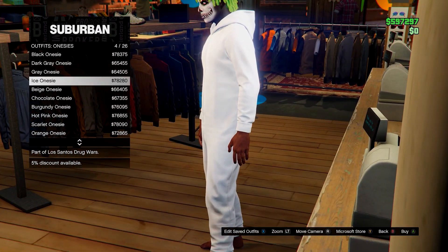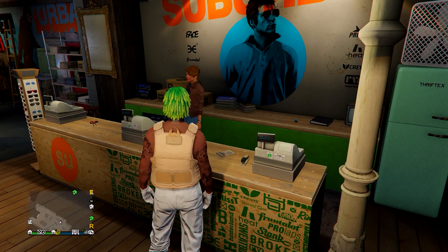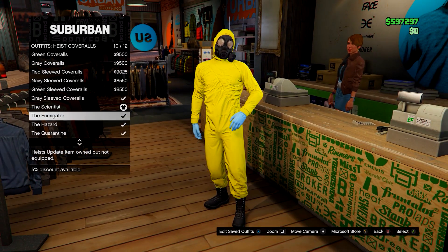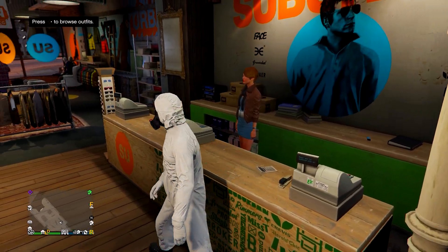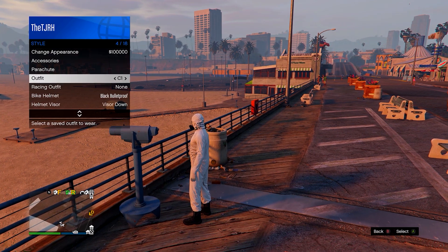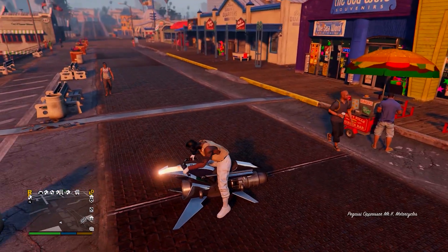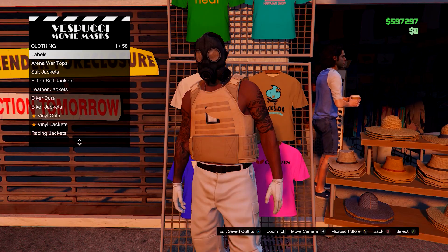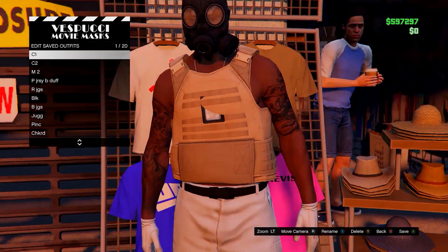The glitched hood comes from one of the onesie hoods — it works with all of them. Go down to Outfits, Heist Coveralls, and equip any of the last four with a gas mask. Head over to the telescope on the pier, run by it, spam right on the D-pad until you're standing still. Open your interaction menu, equip the outfit you just saved, and run away — the gas mask will merge on. From here go to the mask store, go onto any menu, and save this in slot number one, overwriting the save.